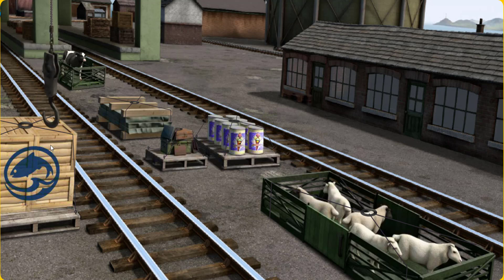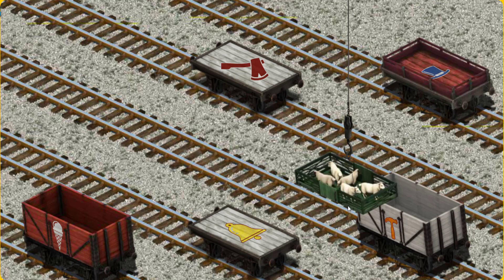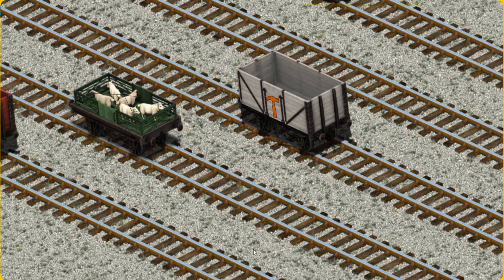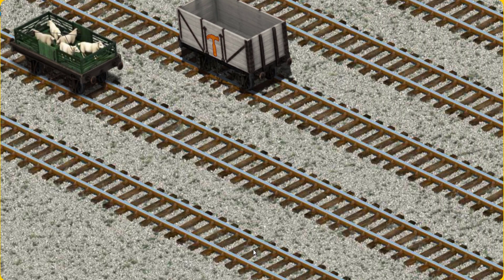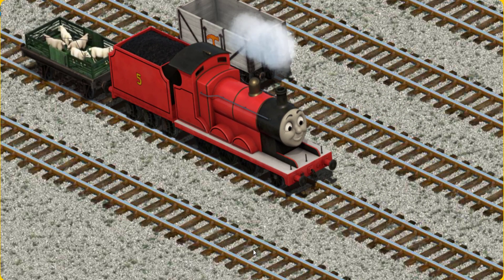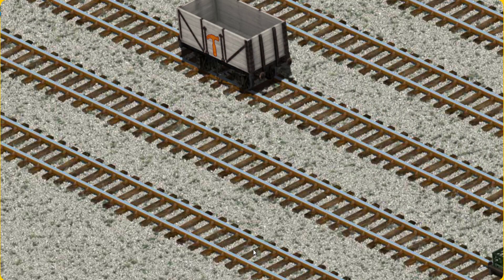Pick another one. Help Cranky find the sheep. You found them! Let's lift and load. Now the cargo must be loaded. Show Cranky where the white flatbed with the picture of a yellow bell is. You found it!